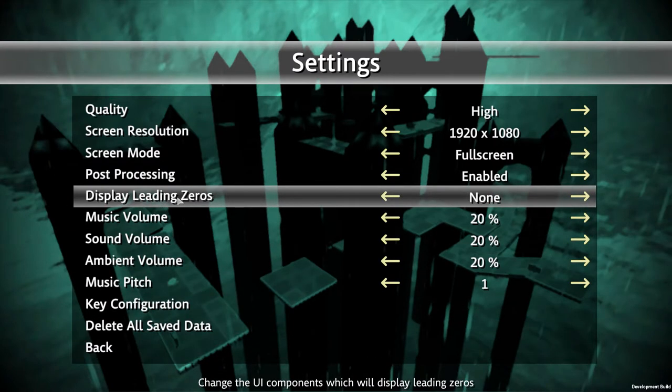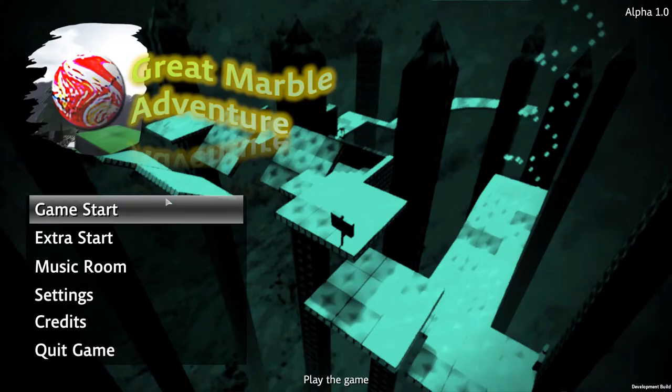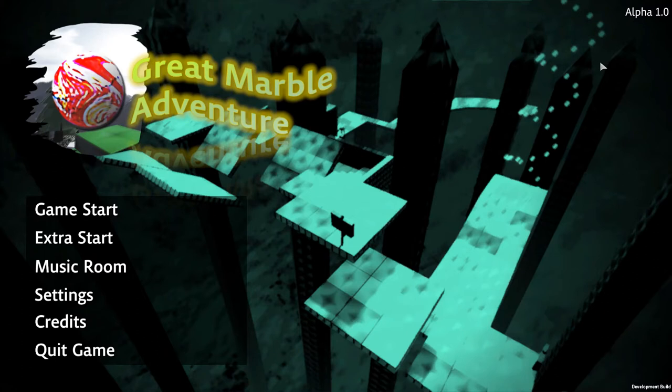There is another section in the options menu to either display or disable leading zeros. For one setting there are no leading zeros displayed, and for the other there will be leading zeros for the timer and gems. So for example, without leading zeros the time shows as 5.67 seconds instead of 00:05.67, and gems show as 12 out of 20 instead of 012 out of 20.